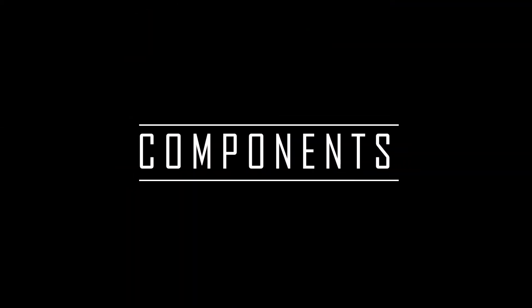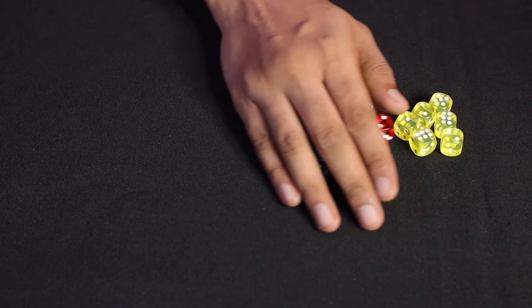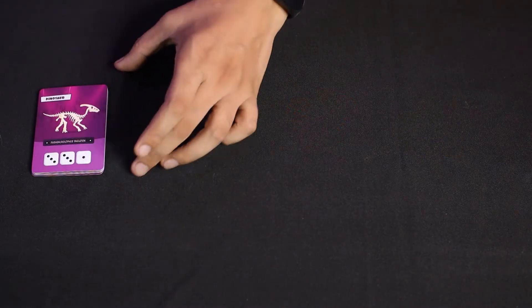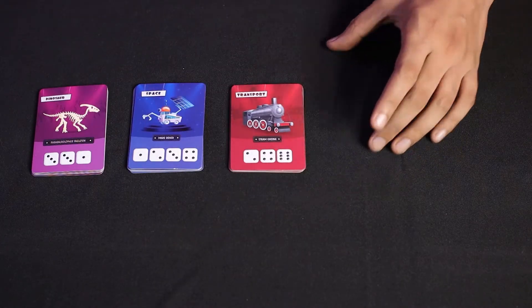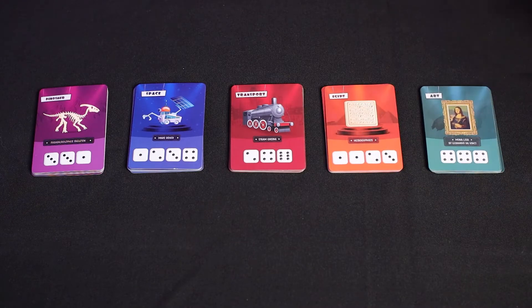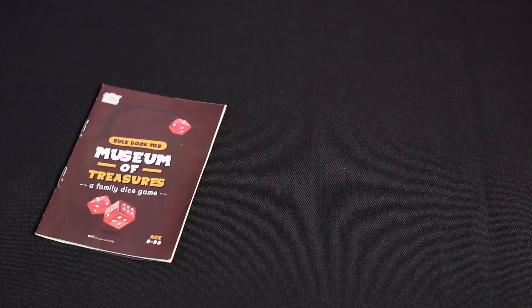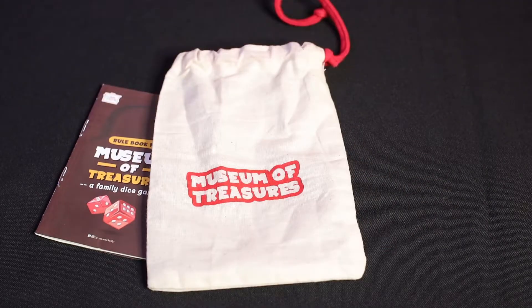Let's look at the components. The game comes with 24 dice, 45 exhibit cards with 9 of each — Dinosaur, Space, Transport, Egypt, and Art — 10 Admin Cards, a Rulebook, and a Storage Bag to make the game more portable.